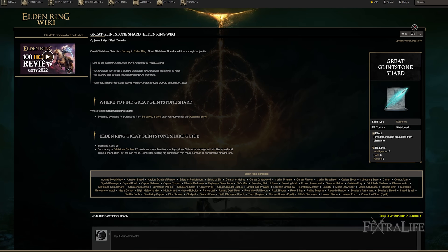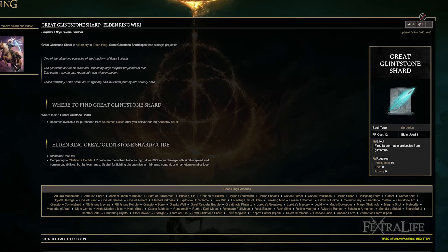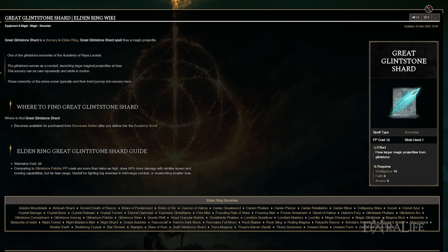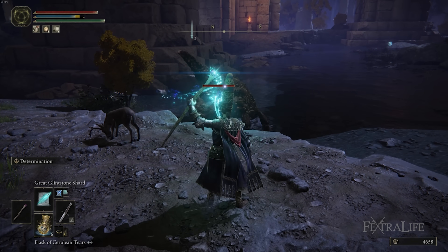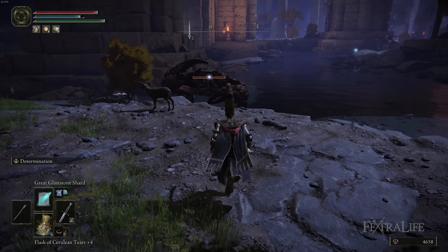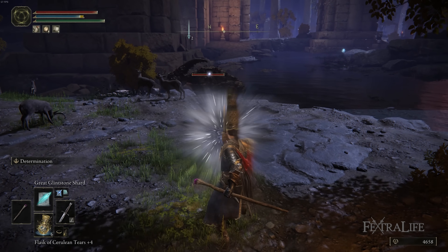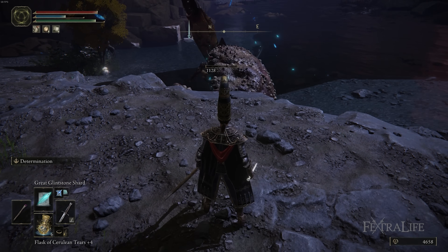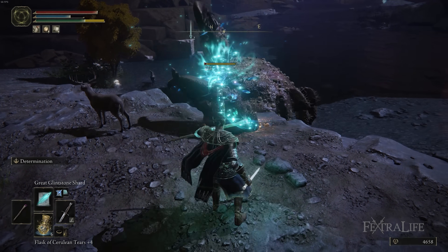The next spell is Great Glintstone Shard, and it's very situational. It has a higher FP cost, but its damage is more substantial than Glintstone Pebble, though it has a much shorter range. I like using this for very aggressive enemies — particularly ones that try to get to you in melee quickly and don't dodge. You do about 70-80% more damage than a Glintstone Pebble and can cast at almost the same speed. So if something is charging at you in your face, Great Glintstone Shard is the way to go.